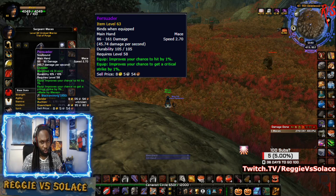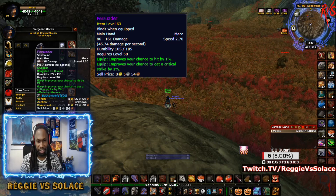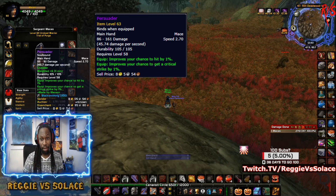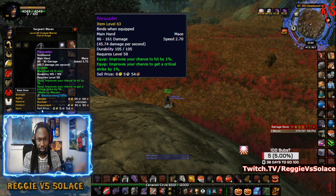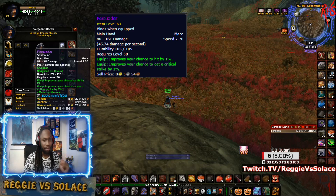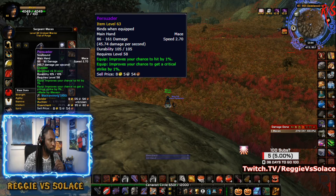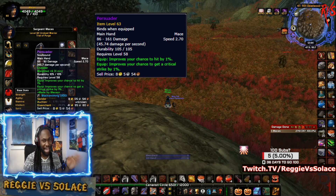We use a soft reserve system: you can soft reserve one item, and if it drops you roll against anyone else who soft-reserved it. If no one else did, you get the item — it may become a hard reserve if you're the only one. I ended up crafting The Persuader yesterday and tested it out in a raid, which I'll post separately to the channel.